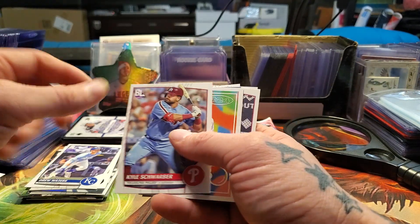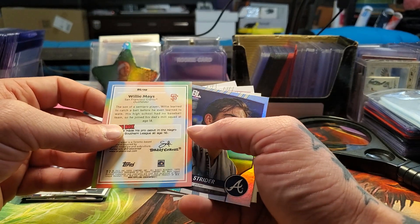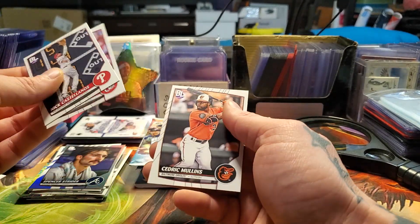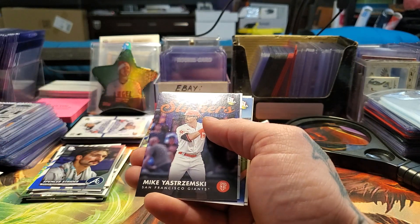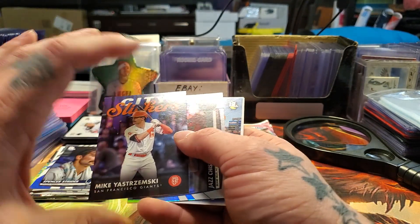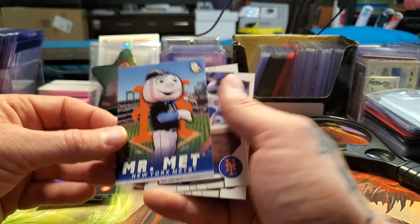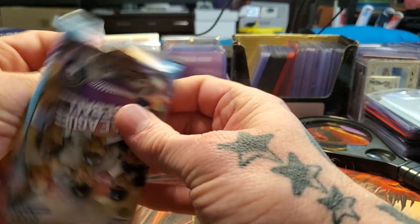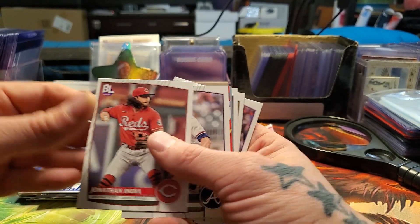We got two Drew Waters. Willie Mays — look at that old guy, that's a pretty cool one. Drake serial card. Spencer Strider refractor insert. Mike Yastrzemski. City Slickers. We got a Jazz Chisholm. Honestly, I don't collect baseball. I'll keep something like Aaron Judge or a couple of the big rookies, but almost all my baseball I tend to just flip or trade or something. It's not that I don't like baseball.